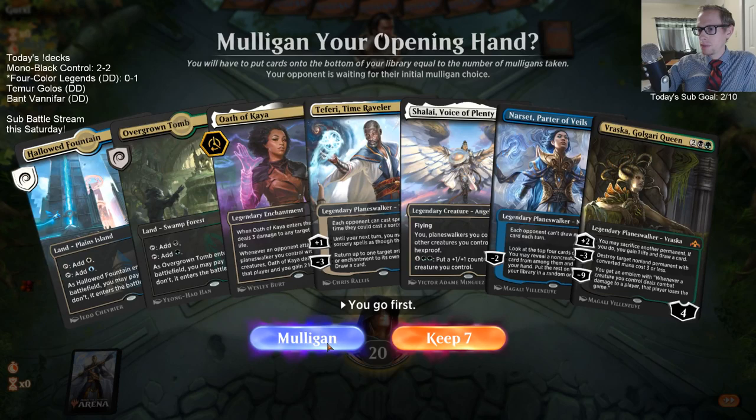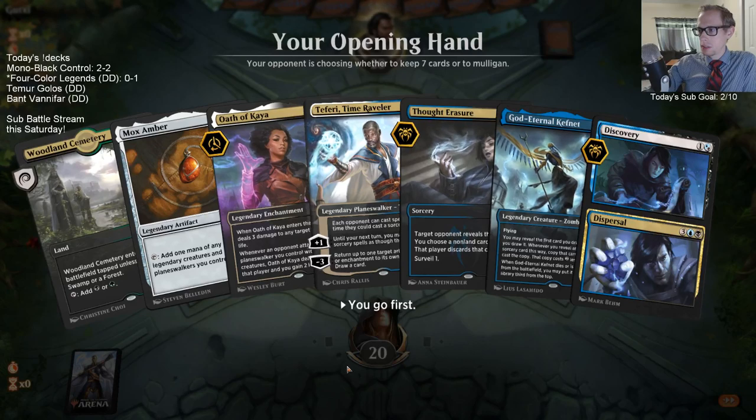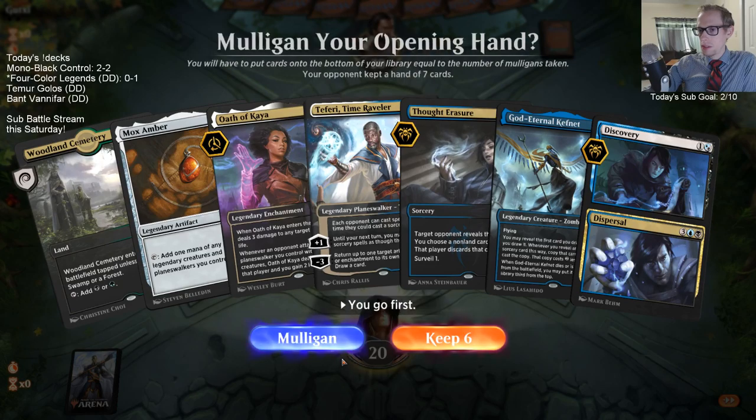I don't think I want this hand - not being on the play, it's just so likely that we don't draw lands. This is certainly a mulligan.